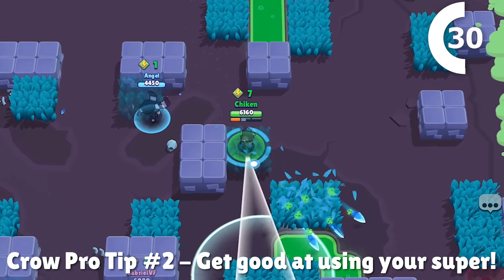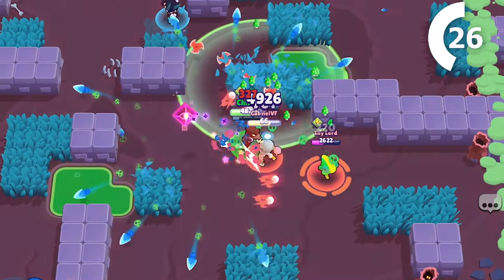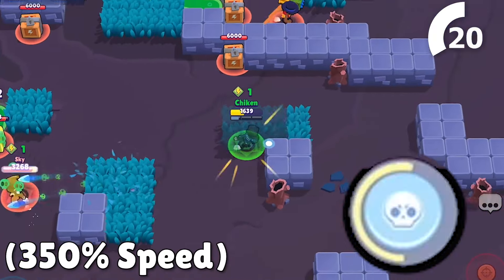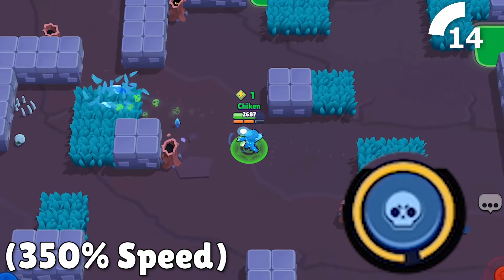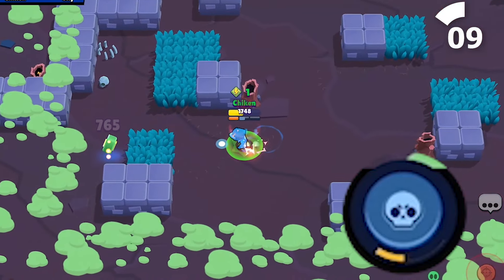It's not always best, especially in showdown and duo showdown, to use your super to close out a kill. Sometimes waiting to use it to escape a bad spot, or waiting until you can get a better opportunity for value, is the way to go. Crow isn't like other brawlers that can almost instantly charge a super with just a few attacks — it provides a ton of value, so it does take longer to charge up. Timing and accuracy is really what separates an average Crow from a great Crow.